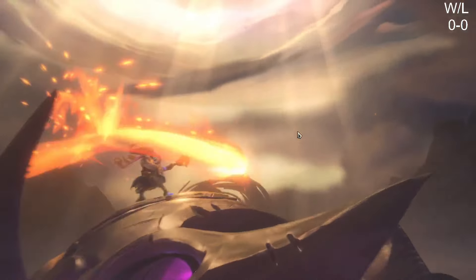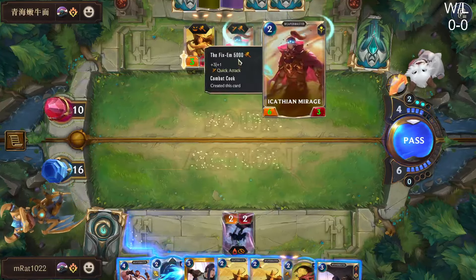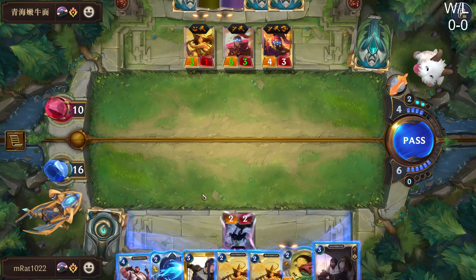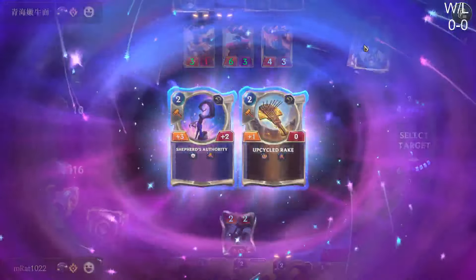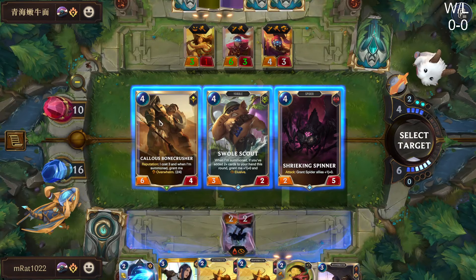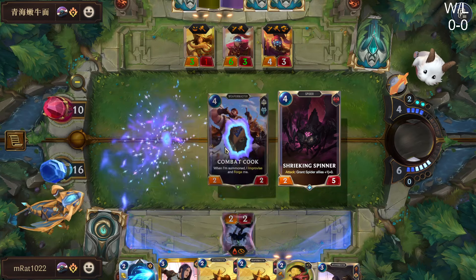I'm actually really happy they developed. Jax is going to be quite a bit of damage here — he's going to be giving me plus one plus one for each equipped ally, so he'll become like a 7-6. We can drop our own Combat Cook and he'll get pretty huge. I'm going to take the Scout. The other option doesn't let us block, so that wouldn't be too great. This is just a huge unit.